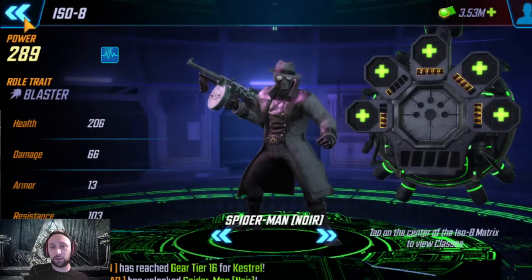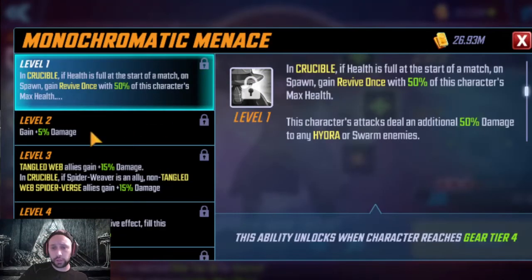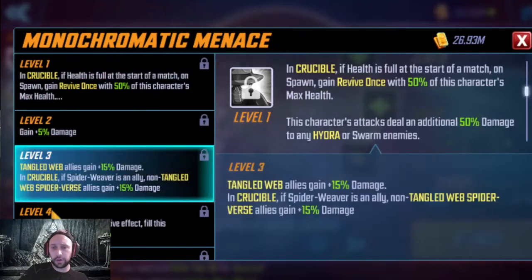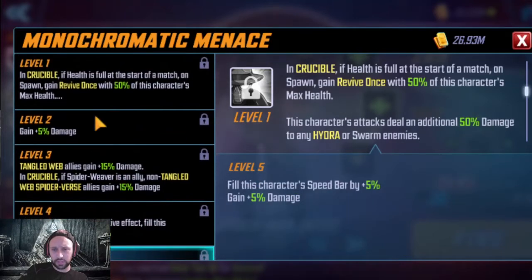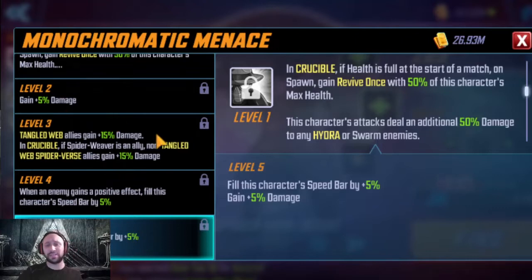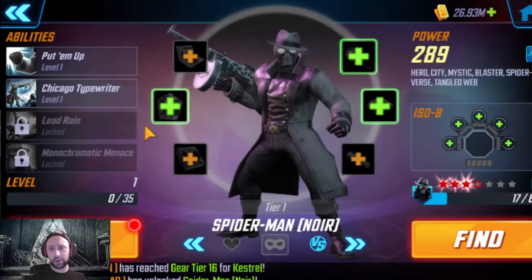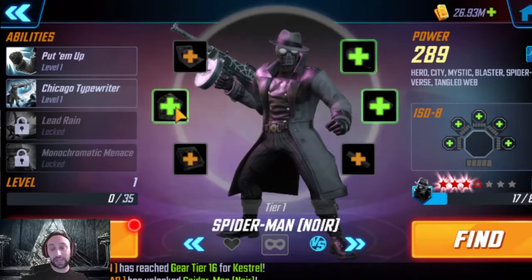I definitely need to start farming his ISO-8. Looking at his kit, he gains 5% damage and allies are getting 15%, and he's going to apply that to non-Tangled Web allies. If Spider-Reaver is an ally, he also fills his speed bar by 5%. So in total that looks like 10 speed bar and 30 extra damage — he's going to hit pretty hard. From what I remember on msf.gg, he's like ninth highest in damage.